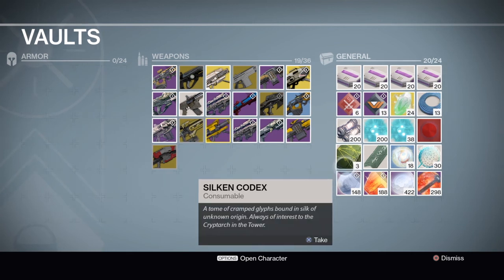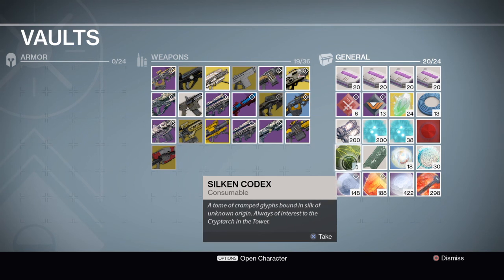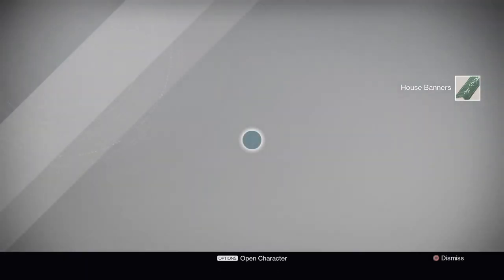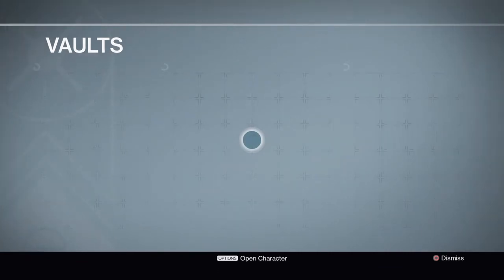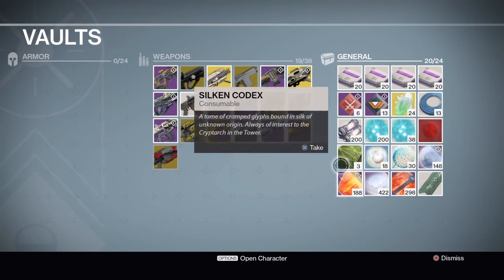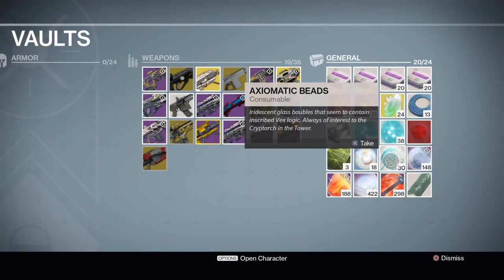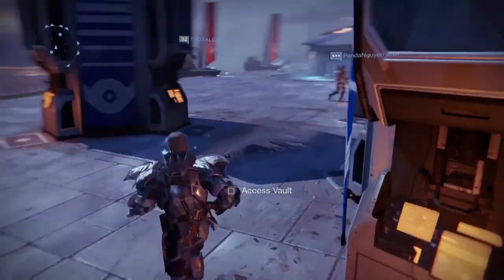Enemies will drop little items and sometimes you'll get these materials. The Cryptarch actually decodes them for 200 glimmer a piece. Let me grab this house banner and show you — house banners give you 200 glimmer each and you can hold on to as many of these as you'd like. I'm starting to load up on these; currently I have about 7,000 or 8,000 worth of glimmer. That is not a lot but it is getting up there, and this is going to push your glimmer level above 25,000.